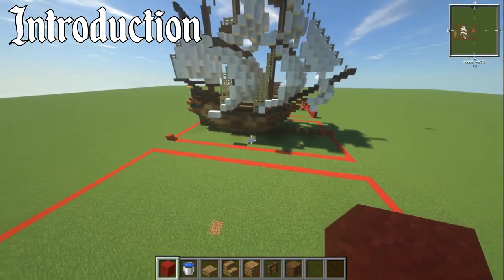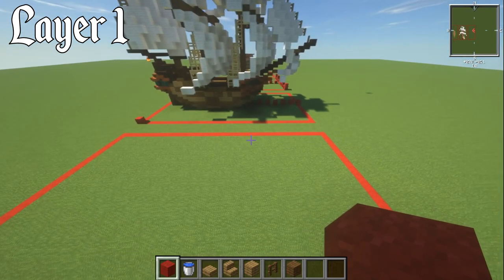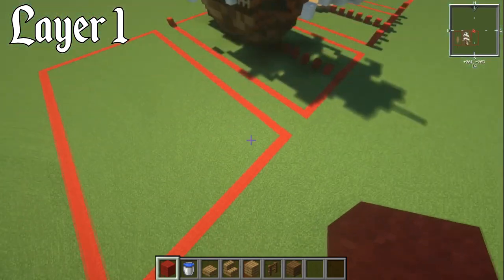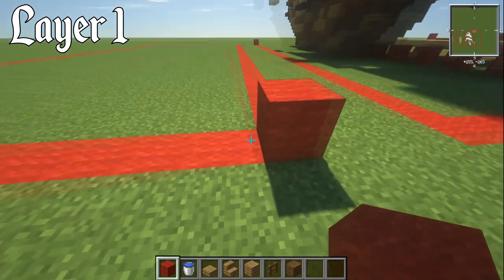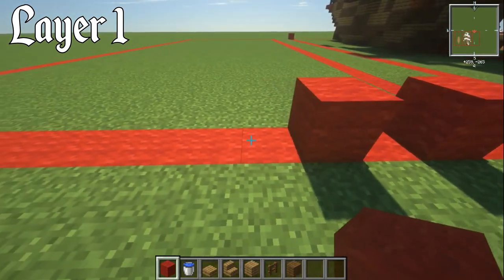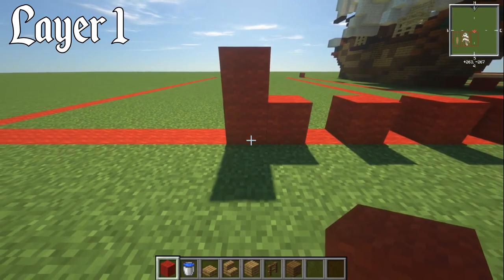Anyway, let's get into the layers. For layer number one, from our square we're going to count over 10 blocks to get to the middle — that's our tenth one. I'm going to put one block there.